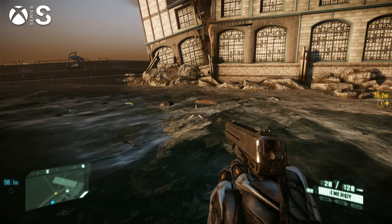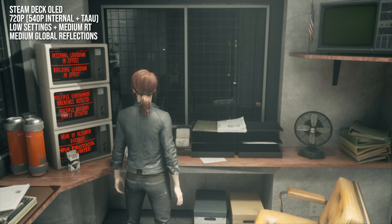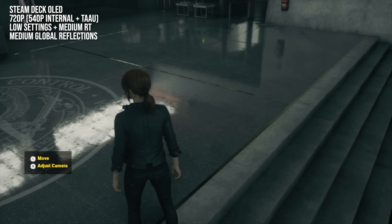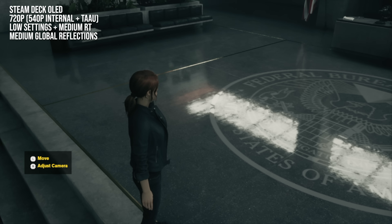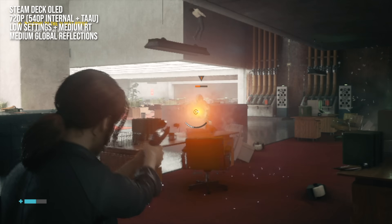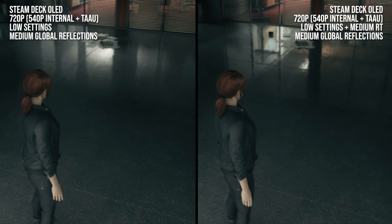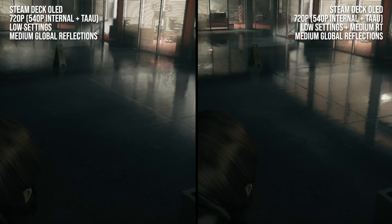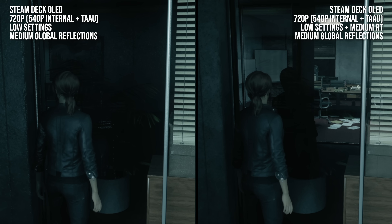Control is our next title, a landmark early ray tracing benchmark. We're mostly pegged to the low settings preset with medium ray tracing enabled. Control is running at just 540p internally, but gets temporally upscaled to 720p by Remedy's proprietary TAAU technique, which produces pretty good results. Because Control so heavily uses reflective surfaces, the visual improvement is quite profound — we're going from a mix of SDF and SSR-based reflections to the full RT treatment across opaque and transparent glossy surfaces, which looks fantastic even some five years after its initial release.